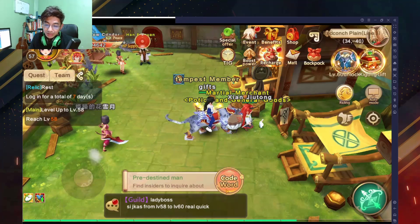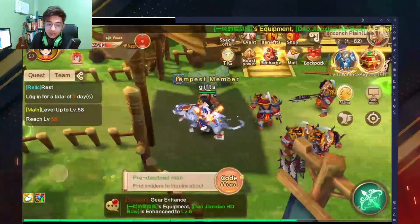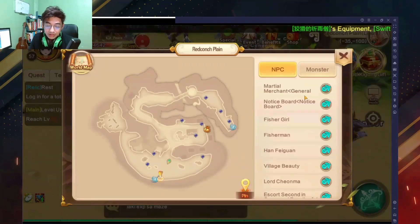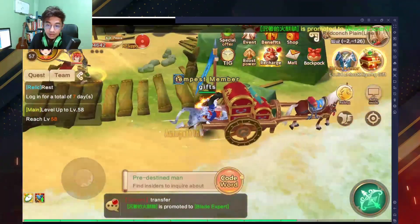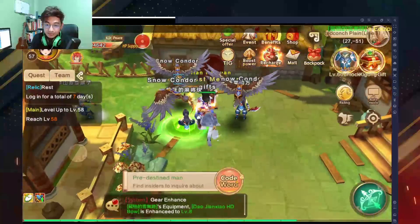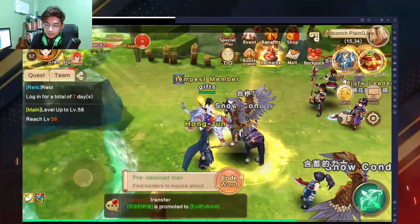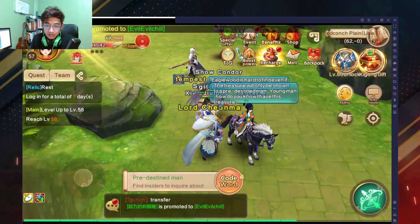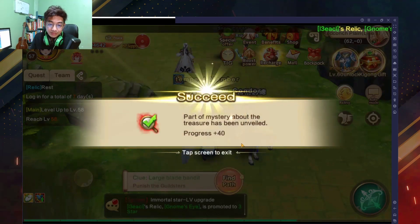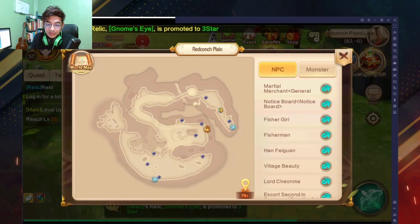Once you're here, you're going to find the person who responds to your code word. I tried it on one guy and it said it was the wrong person, so I tried another one until I found the right one. There you go — this is the one that gives you the hints. Just confirm and that's it. For the Eagle Wood Bracelet it's this guy over here.